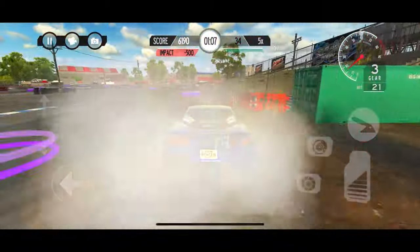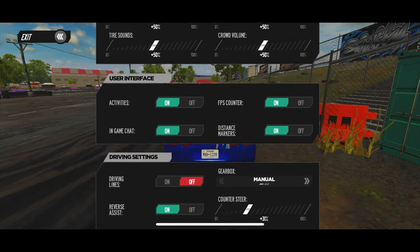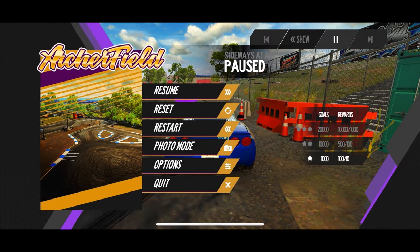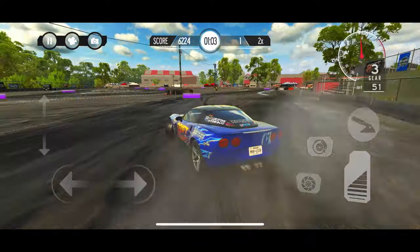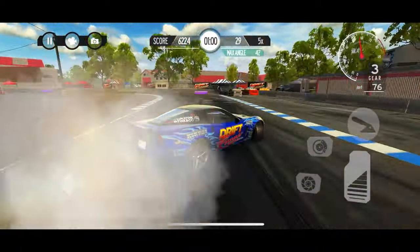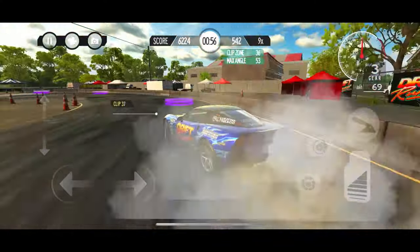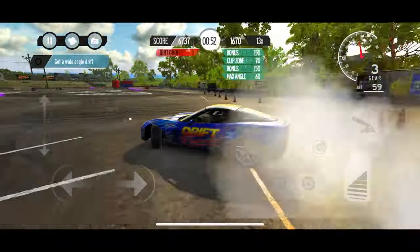Just to show you guys in case you're struggling like I was at the start — in the options at the bottom, I set countersteer to 31 and steering speed all the way up to 181. That seems to be working well. Loving that little wall run right there!